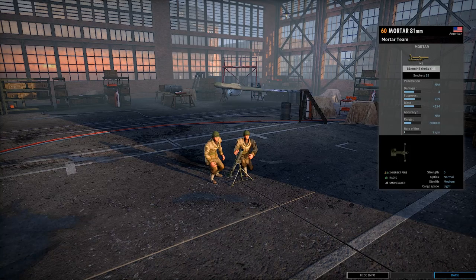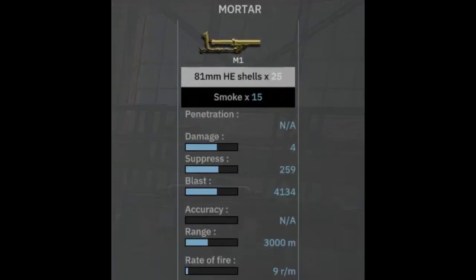In-game, the Mortar 81mm is a 60-point mortar, available exclusively to the American Second Infantry Division, and it has well, one weapon — and surprise, it's an 81mm mortar, that is the weapon. You have 25 high explosive shots and 15 smoke rounds. It's a pretty standard medium mortar, with decent fire rate, decent range at 3km, and decent damage.